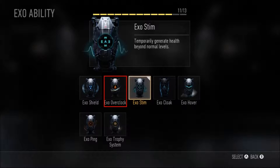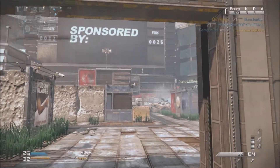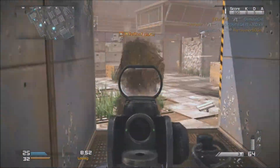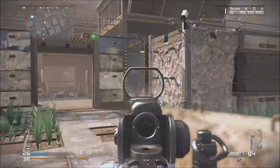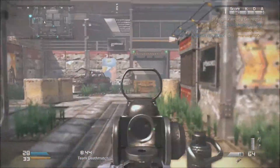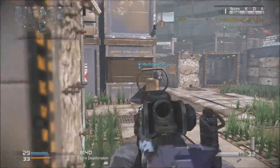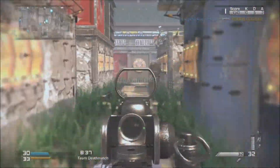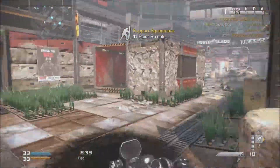Next is exo overlock. The only thing it says is increased foot speed. It's kind of like lightweight with nitrous on it — nitrous being something that helps you speed up. It's ridiculous how fast you go. You can run away from battles, or if you have a knifing class, it would help you so much.